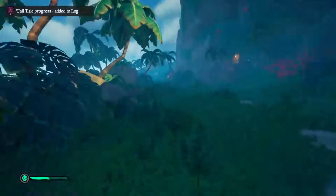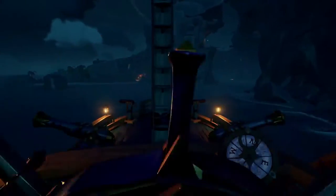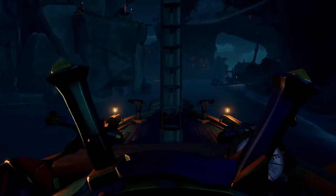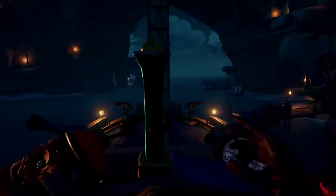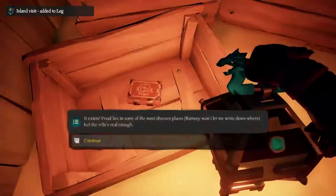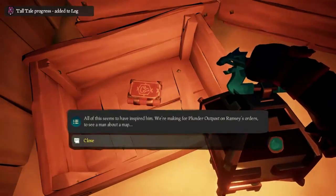It alludes to needing to go to Thieves' Haven — I think it's one of the coolest places, just saying. Once you're at Thieves' Haven, I just sailed right into the middle here, and off to the right will be a ramshackle shack covered in vegetation. Jump off your boat, head over to this shack, and you might need your lantern, because inside you will find a box with the journal called 'The Shroudbreaker,' and it tells you you need to go to Plunder Outpost.